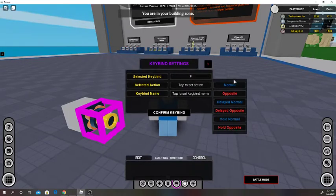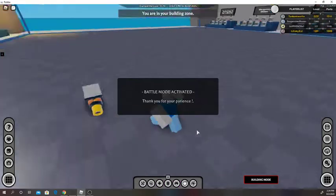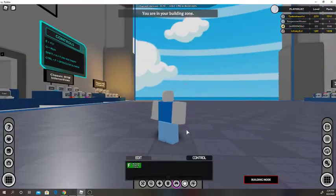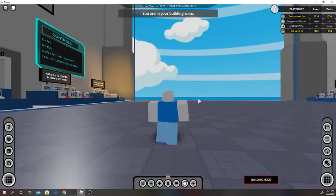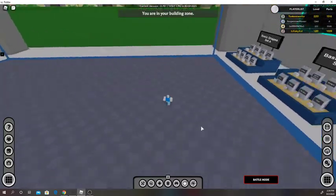We'll set it to F, normal, confirm keybind. You can see if we hit F, it shoots it — it's basically like a thruster but it deletes itself after the force block fires.